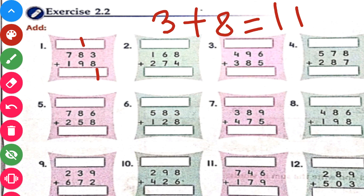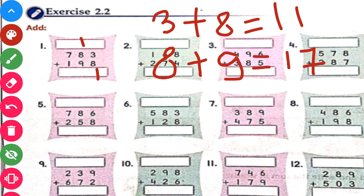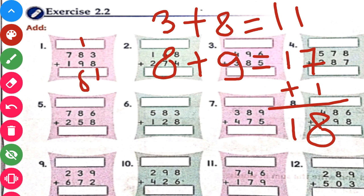Now next is 8 plus 9 at the 10th place. 8 plus 9 will give us 17. And 17 plus 1 carry will give us 18. So what we will write at the 10th place? We will write 8 only, and this 1 we will put a carry here.